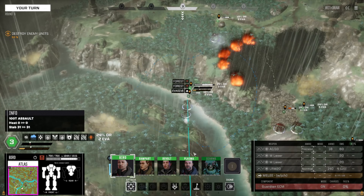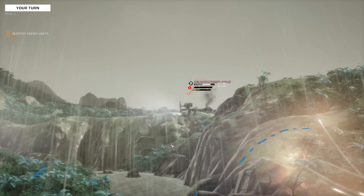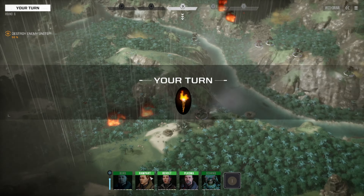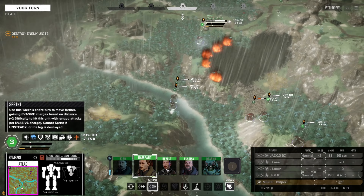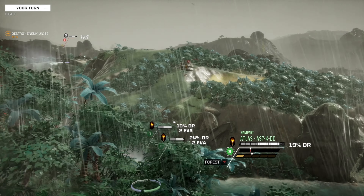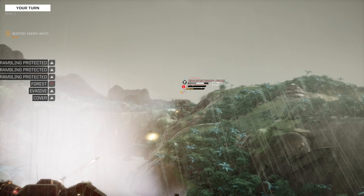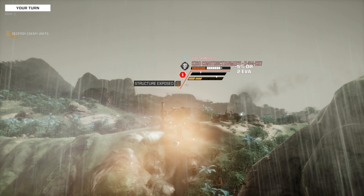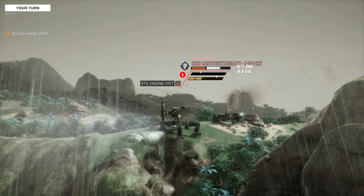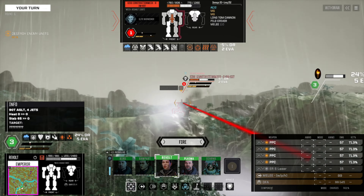Just throw everything you've got at it — don't want that thing shooting any further. We have to cross that river. Targeting for an alpha strike. There's some good hits. Critical hit, Commander! Receiving you. That's the way. Engaging. Almost all four. Plasma. Battlelord. Nice. Target down.